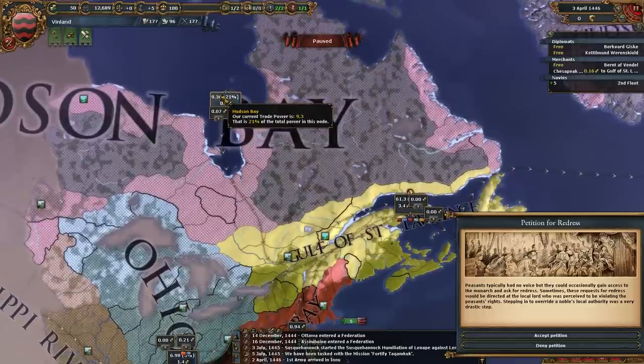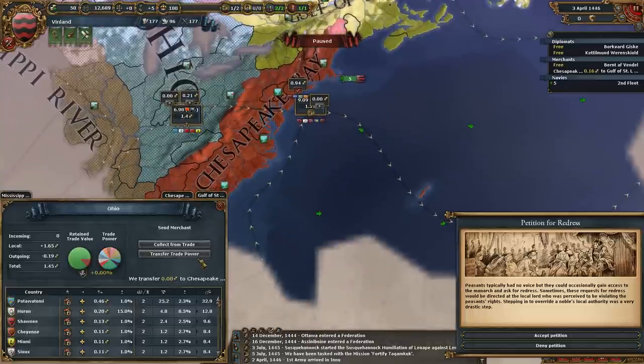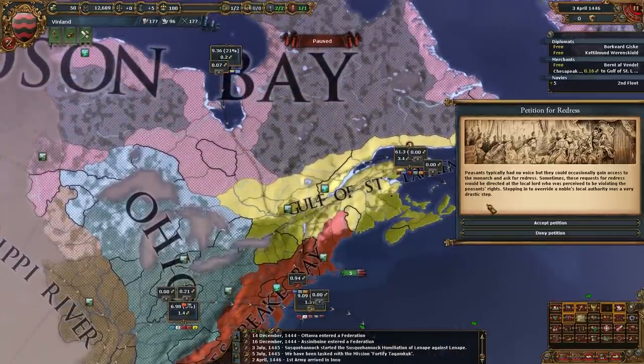What's our range? Our range is 200, and Hudson Bay is 228 away. So we're close on Hudson Bay. Down here the range is 200 but it's 307 away, so that one's going to take a little longer. But it's also more valuable, so hopefully we'll get that soon enough.